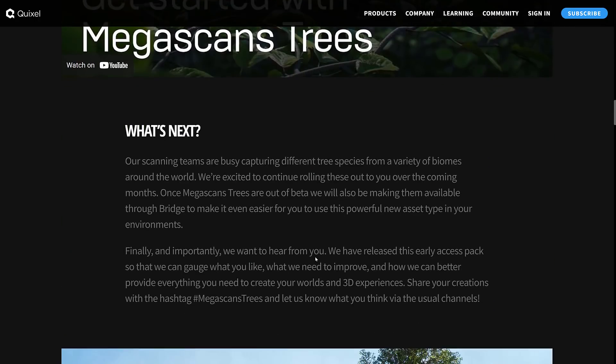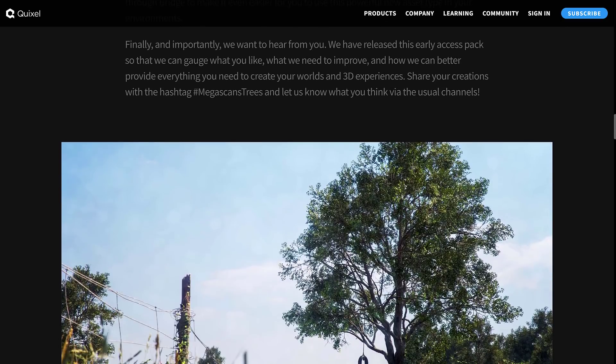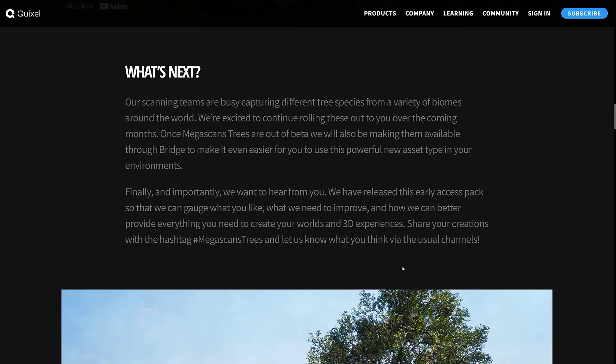There is a tutorial available that will walk you through all of that. This is just the beginning — the scanning team is busy capturing different types of trees. If you live outside of Europe, you should be able to use these too, as European and Canadian trees look very similar. They're excited to continue rolling these out over the coming months. Megascans Trees will be made available through Bridge to make it even easier, which is nice because the asset pack is huge — it was an 8-gigabyte download.